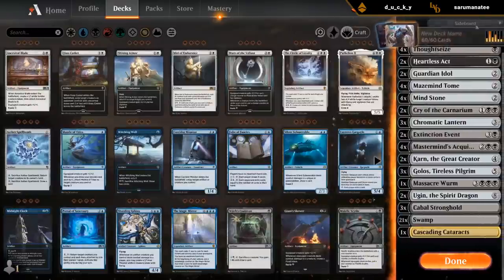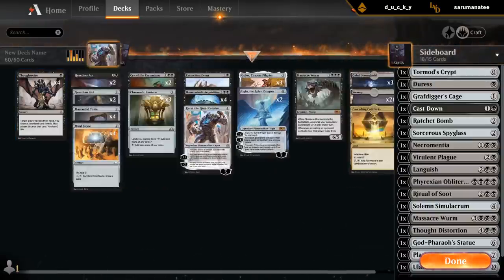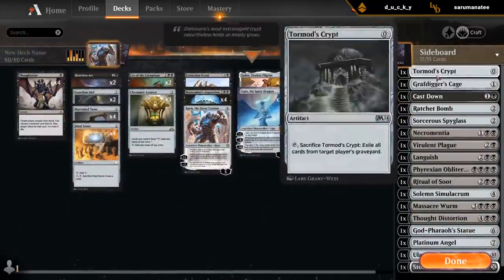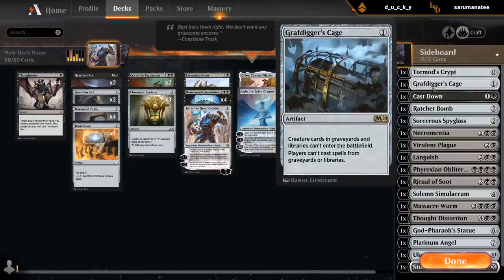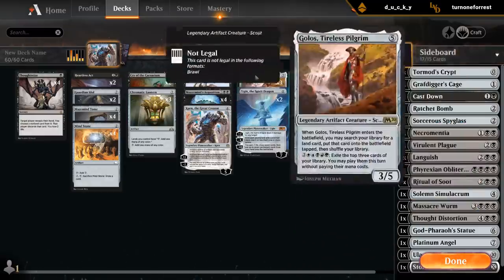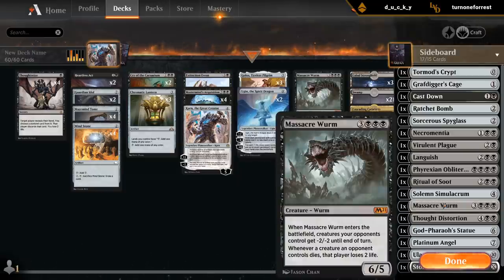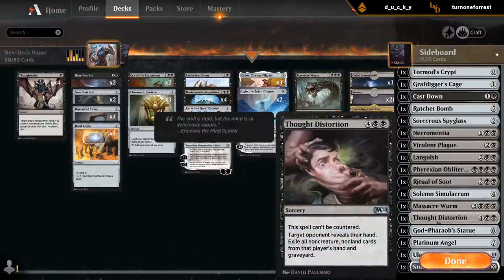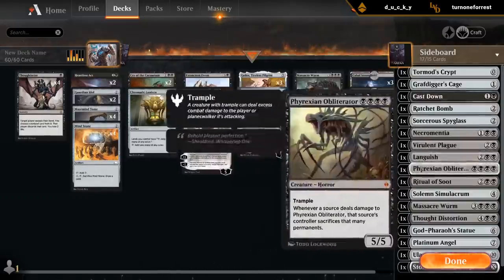I need to cut three cards to make room. Maybe the rest can go now that we have Thoughtseize in the main. Both Crypt and Cage might be redundant, but they do slightly different things — Crypt can work against God-Pharaoh's Gift whereas Cage cannot. I could see Cast Down being redundant. It's possible I don't need Ritual of Soot, Languish, and Extinction Event — one of those is probably unneeded. I don't necessarily need Massacre Worm in the side if I have one in the main, but I could see myself wanting two copies. Thought Distortion seems okay.